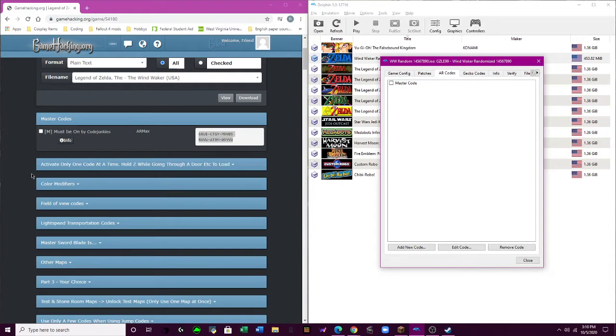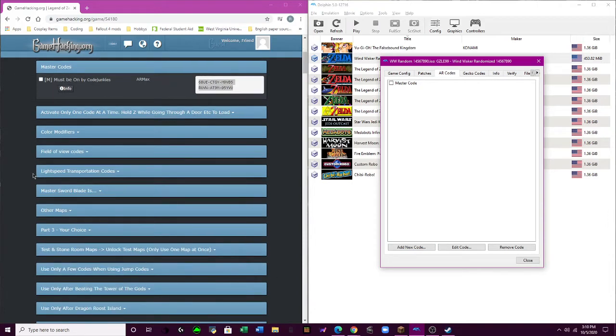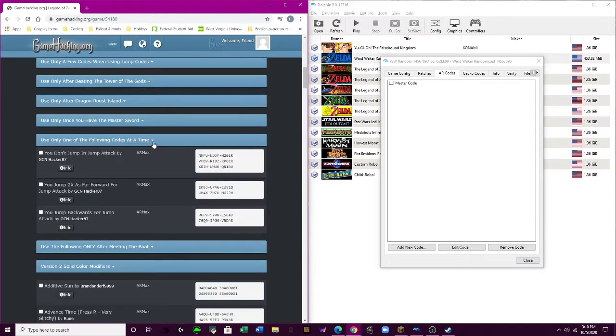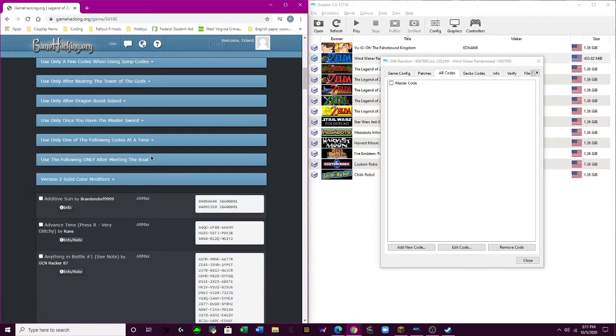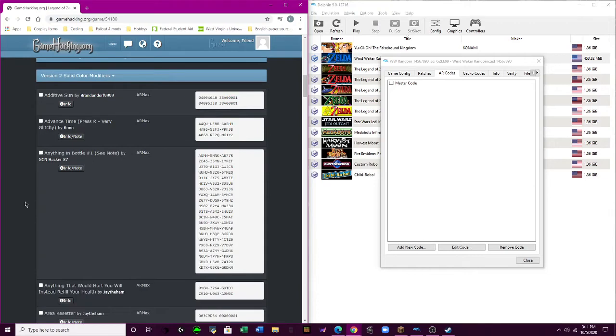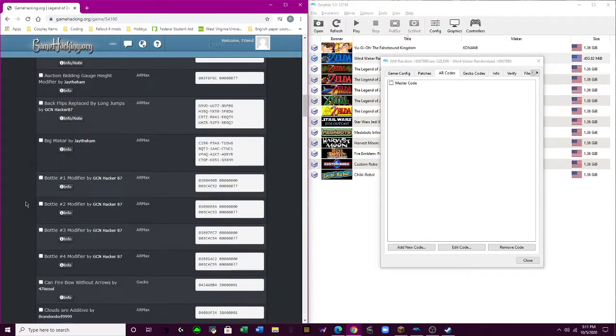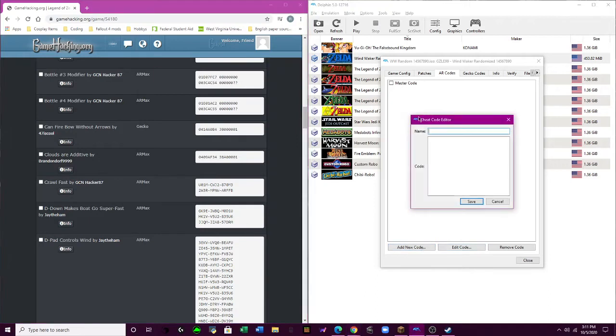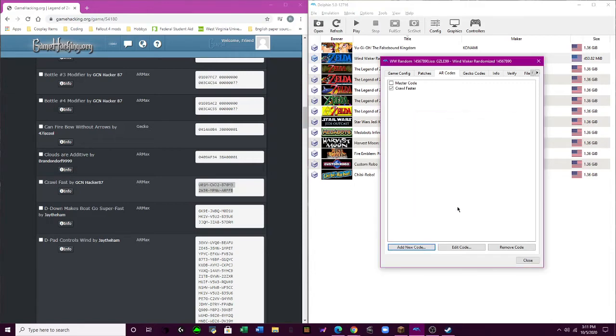Turn that off immediately. Here's one that's always a unique code — the crawl fast code. Save it. We'll load up the game, see how this goes.